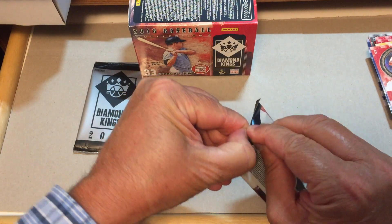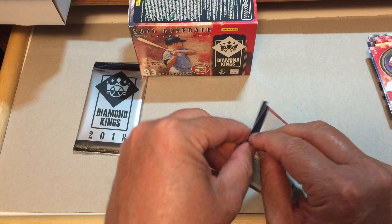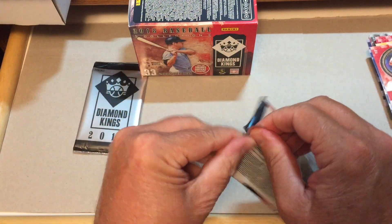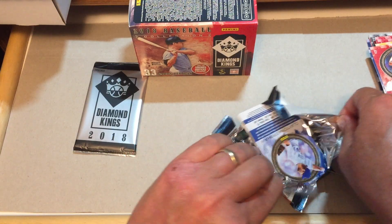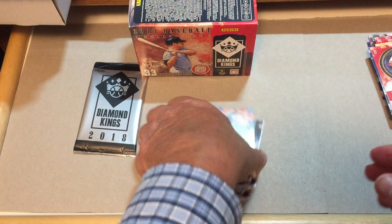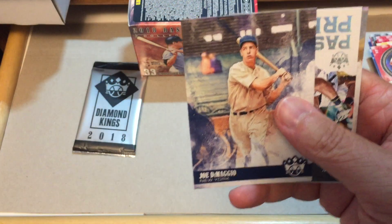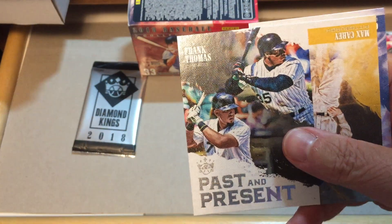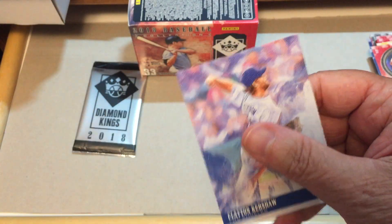I'm glad we're only opening one box of this because it would take me forever to get them open. Last one. Alex Bregman. Joe DiMaggio — Yankee Clipper. Frank Thomas — Past and Present insert. Max Carey. And Clayton Kershaw. So you're getting a pretty good mix of old-timers, Hall of Famers, and current players in this box, which I like.